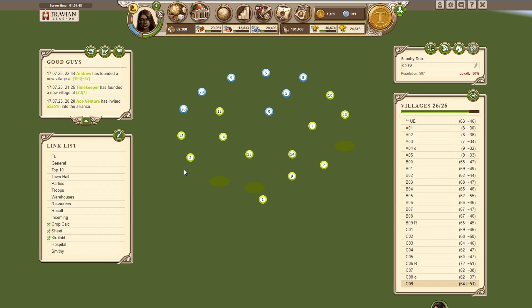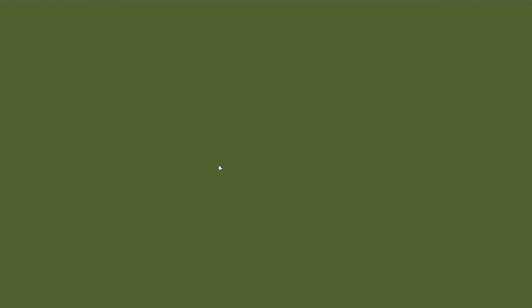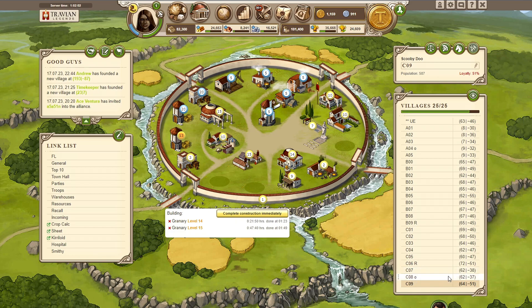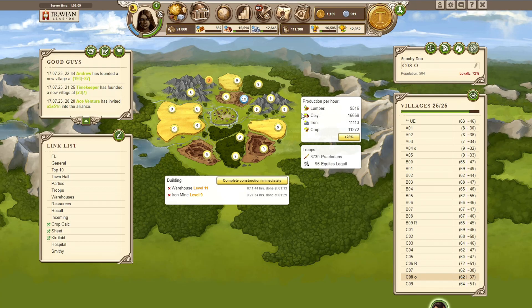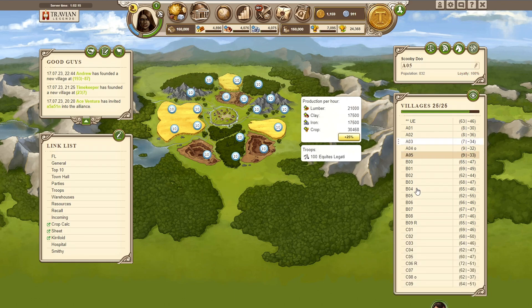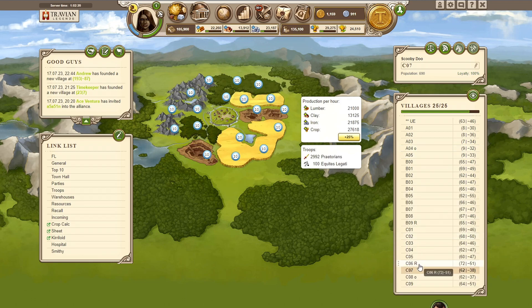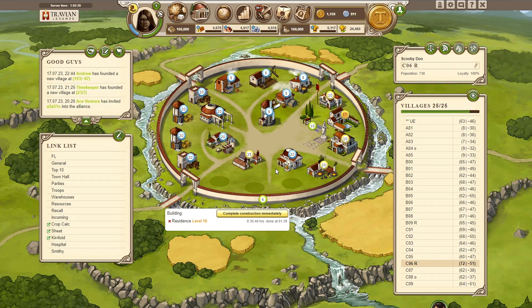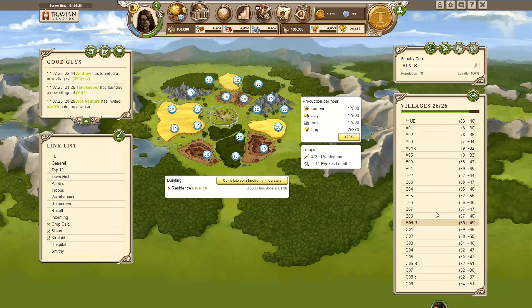The fields here are already finished and now just simming the inner city. Some people have asked what the letters after the village names mean - they're basically just notes for myself. An 'O' after a village name tells me I still need to sim fields there. An 'R' means I need to sim the residenz to 20. I have a few other letters too, but those are the most common ones I use.